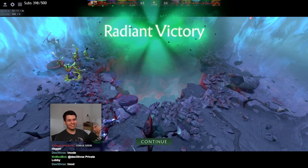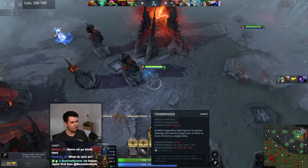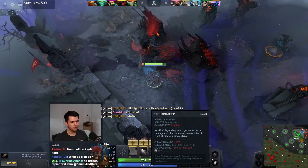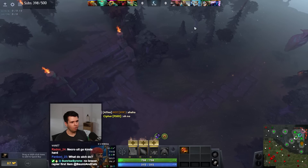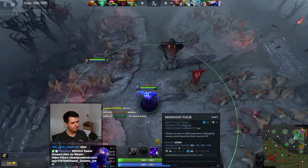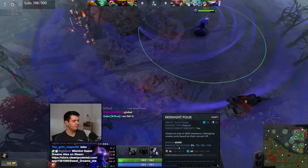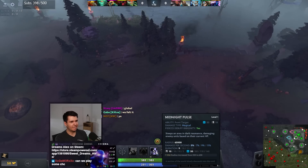We got ourselves Kunkka. Tidebringer cleave damage 450% - that's mostly what we're going for. Is it big? How big? It hits the whole map! Oh dear. It's got 100% uptime - I guess that's gonna be fun.